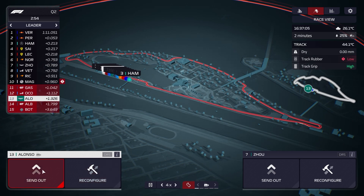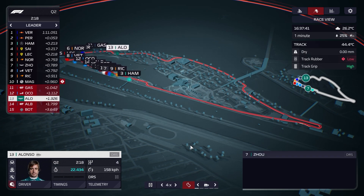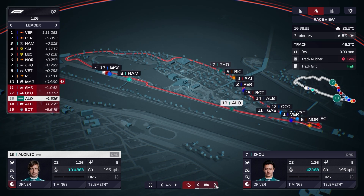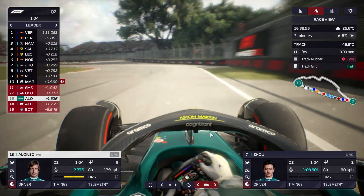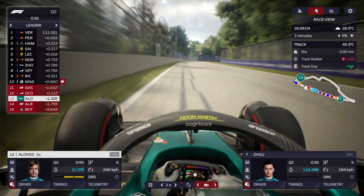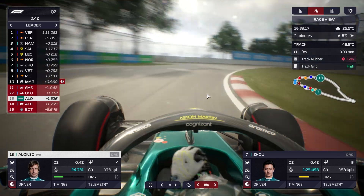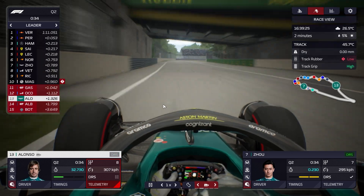Three minutes to go, so Alonso is going to go out at two-fifty again — out first to lead the pack with all that clean air. Then we'll send Zhou out. With Alonso on fresh tyres going out front first you'd like to think having completely clean air in front of you is the way to do it. Alonso sets a green sector one, which is exactly what we want.